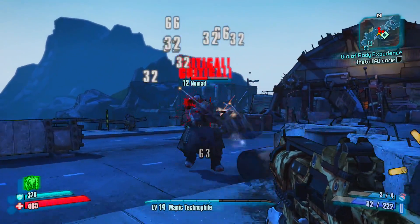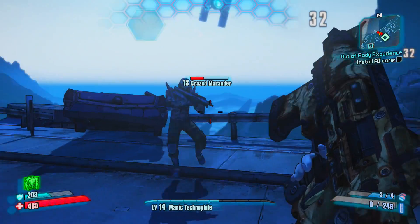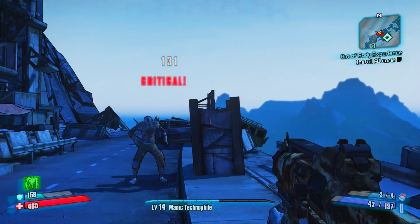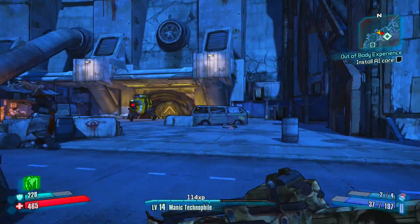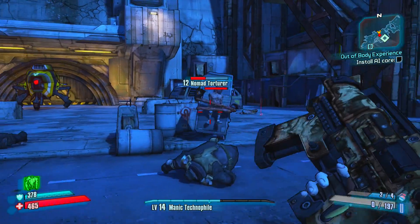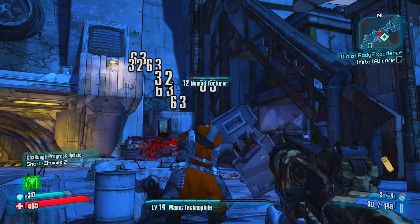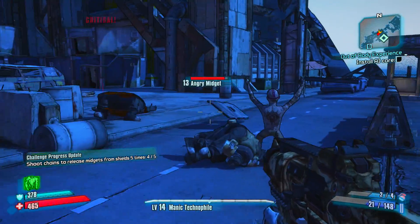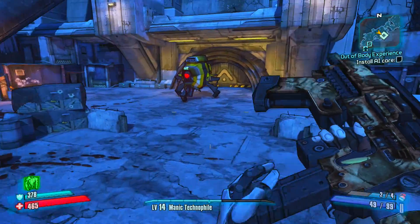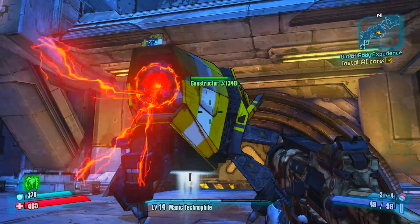I was wondering where these guys even are — I can't find them. I kind of don't even want to get critical hits with this gun because I just can't see that electric blast when it happens, so it's just not worth it. There's a constructor in the background, but we're not gonna worry about it — actually, that's a friend. Let's install the AI core.